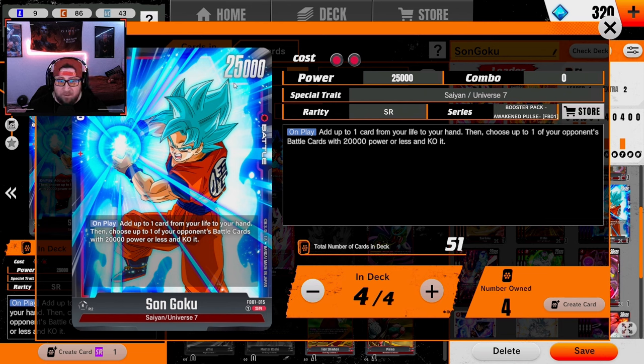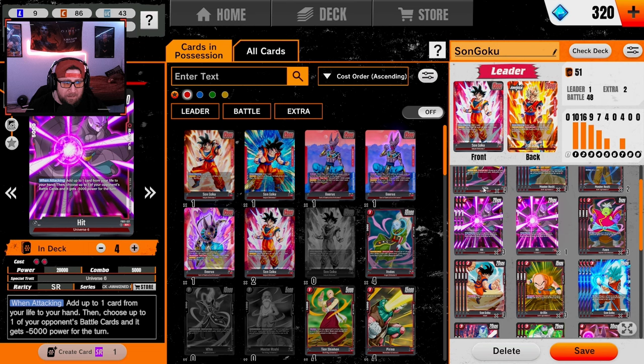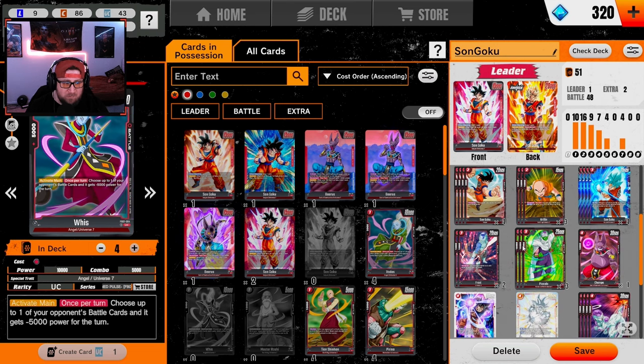Son Goku Blue is one of the best three-drops in the game. You drop him at 25k power — right on curve — and on play you can self-awaken and then choose an opponent's battle card with 20k power or less and KO it. This destroys pretty much everything in the game unless it's a 25k four-drop or higher.